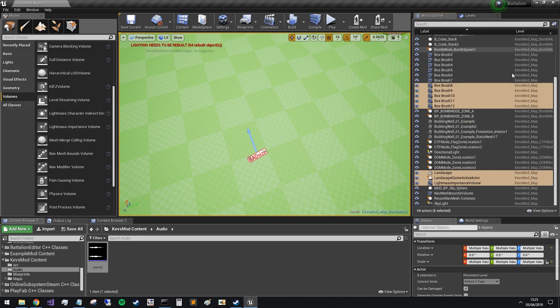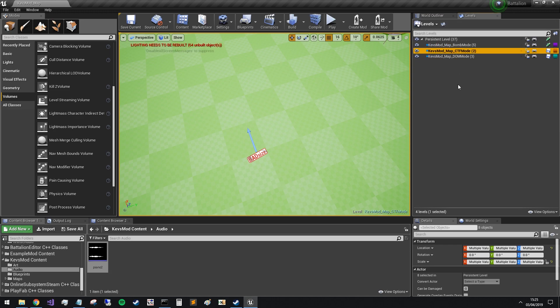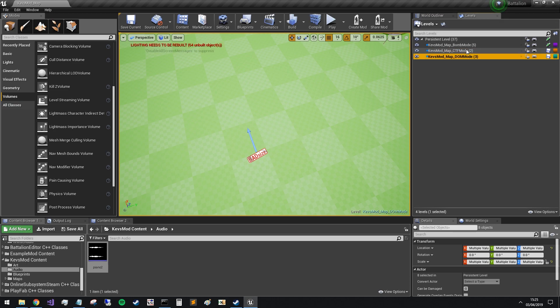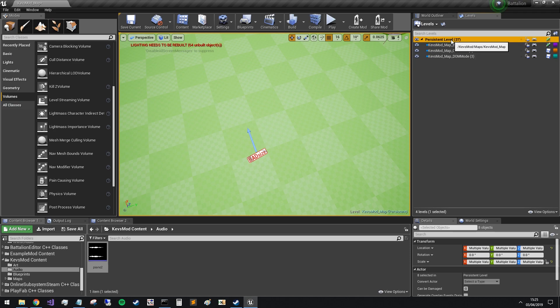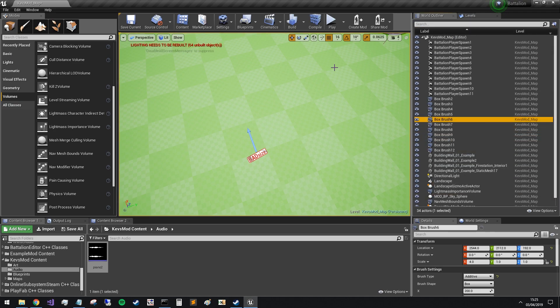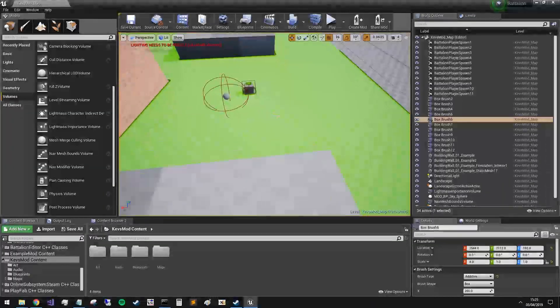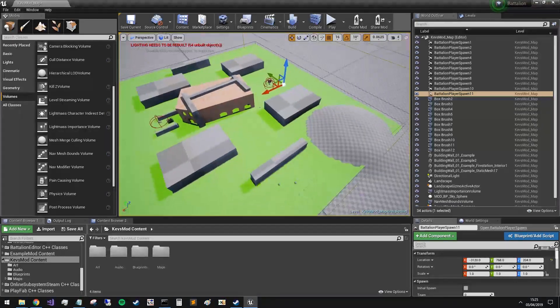All right, great. So now that's looking better. Bomb mode just has two crate stacks, the bomb spawn, and the actual zones. CTF has flag zone locations, and DOM has the three locations as well. Okay cool, so now we're sorted out there.